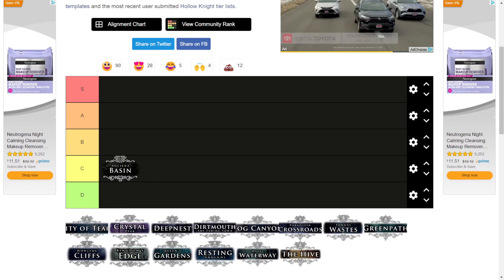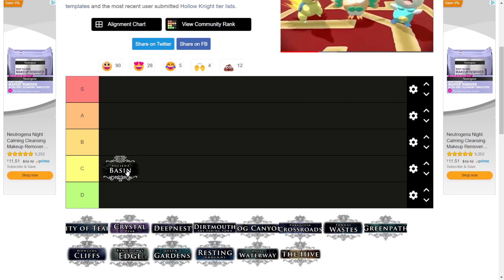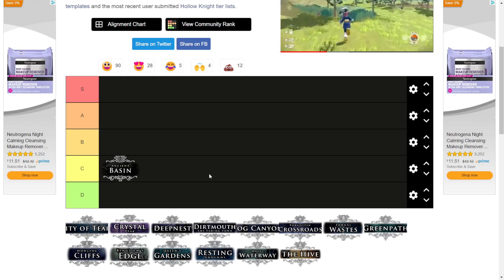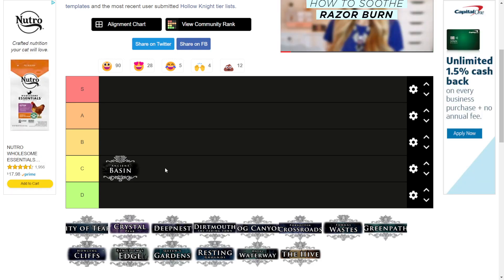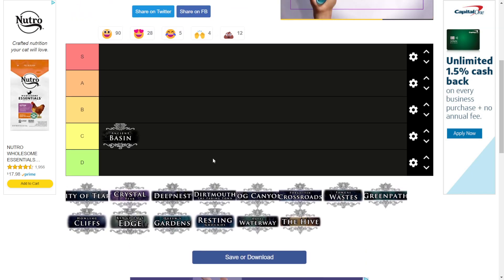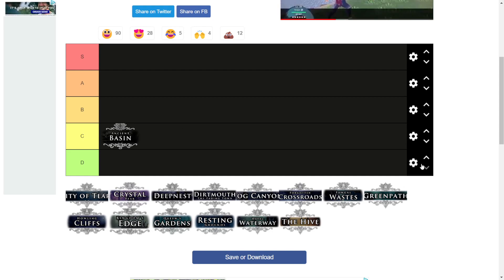Ancient Basin — C tier. I really like how this area looks but there's not really much in it. There's not many cool enemies — there's just like two or three enemies that are native to the area: the little dark grub things, the Mawleks, and then the worst Mawlek. I love how it looks, I love the dark atmosphere, but for the most part it's not a very interesting area. C tier is probably not the best for it but you know what can you do.